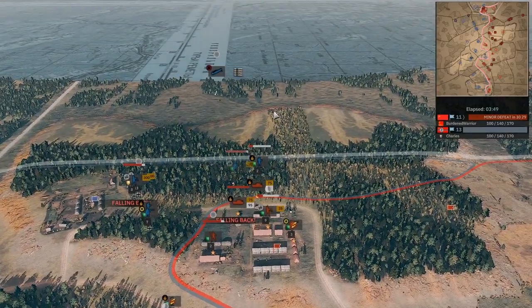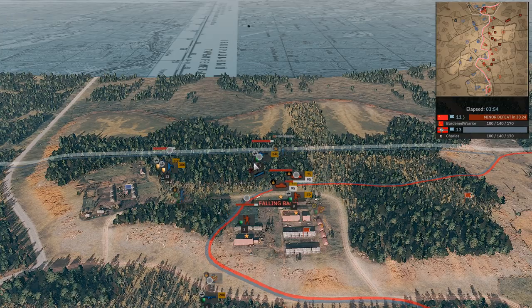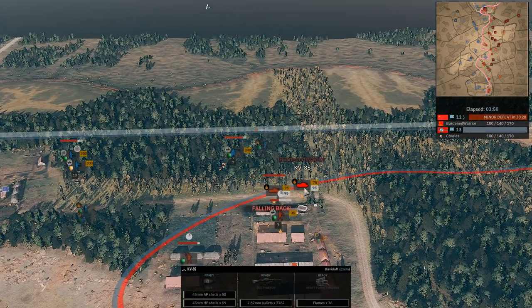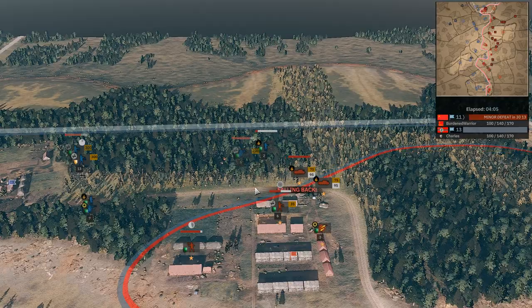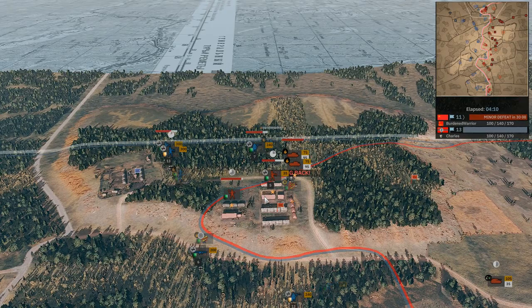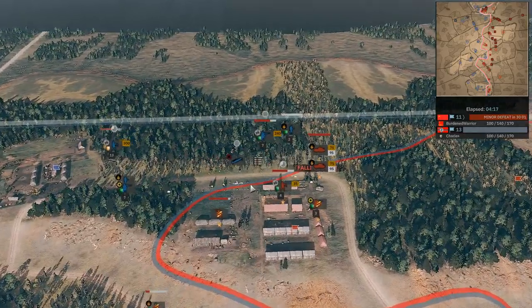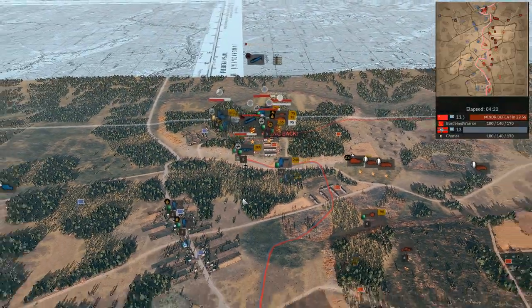Strafing has been nerfed quite a bit in the recent patch — they've completely redone the entire thing. Our Sturmschützen are scared of the KV-8 and pulling back, which is probably a smart move when there's an airplane around. That's pretty much where the major action is coming across the map. We do have some more guard squads coming into the center position.